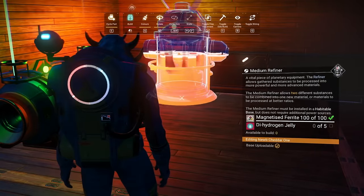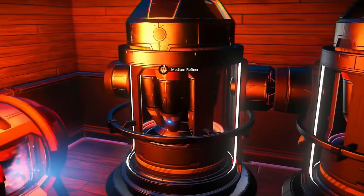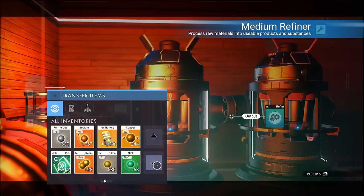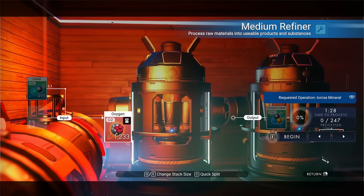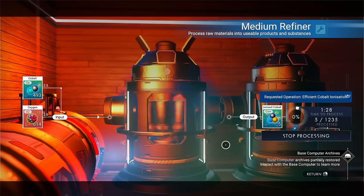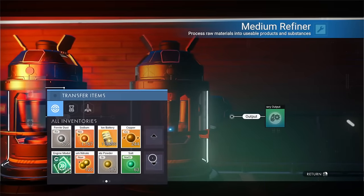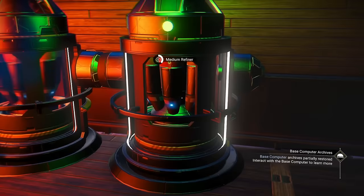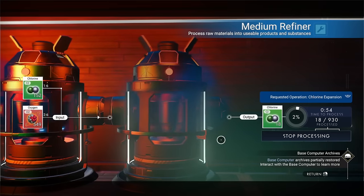Time to start stage one of our money making. We're going to want to throw down three medium refiners and two large refiners. We're going to be refining two different elements to make money here. First, we're going to start with cobalt and mix it with oxygen, turning it into ionized cobalt. If you want to make even more profits on the ionized cobalt, get your hands on some salt or chlorine and mix that with oxygen. When your refineries run out of the main element, just take it out of the output, put it back into the input, and start processing again.